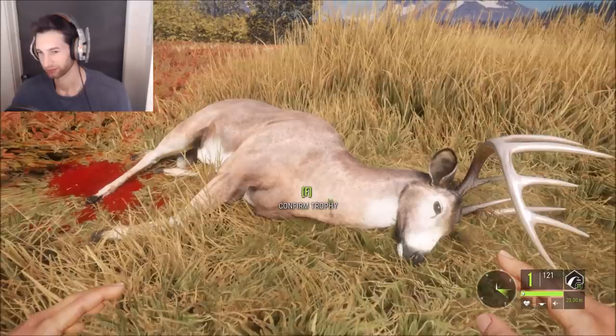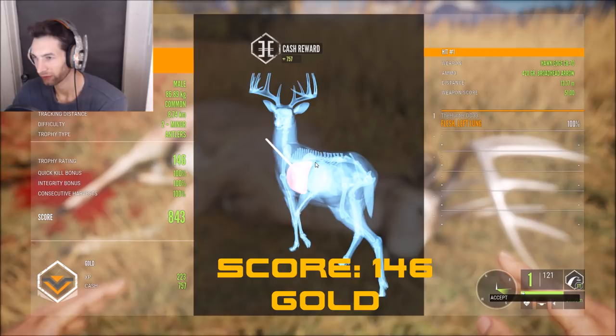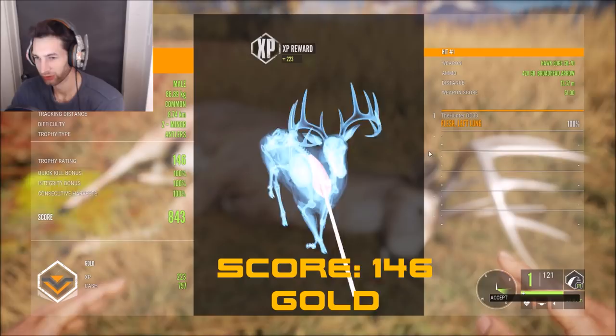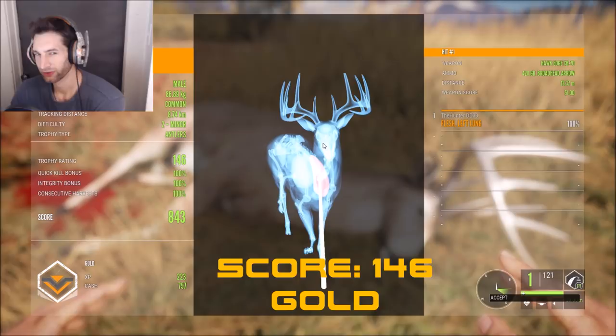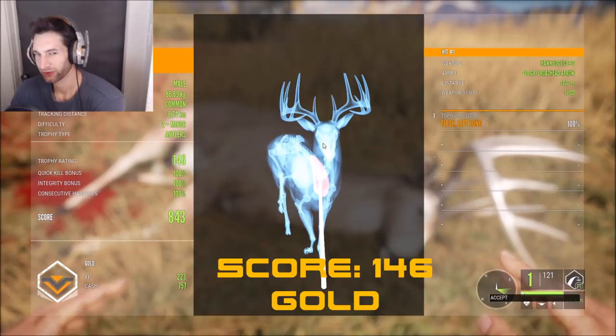He scores 146 — he was a gold and we made a left lung hit on him. Not quite a diamond but he's still a monster whitetail buck and it was a long track job to get him. He actually weighed 86.8 kilograms — kind of on the bottom end of what his track said (86 to 100 kg). If he were closer to 100 he might have scored closer to diamond, but he's still a great buck. I hope you guys enjoyed it — thank you so much for watching and we'll see you next time.